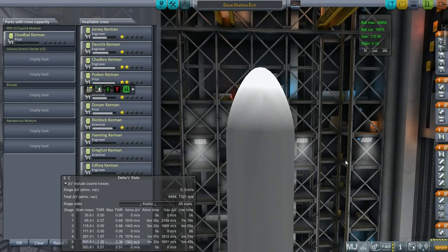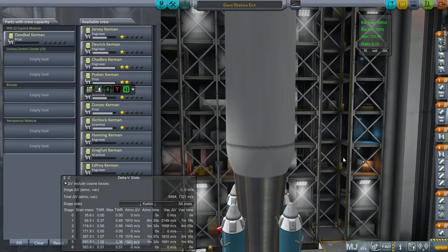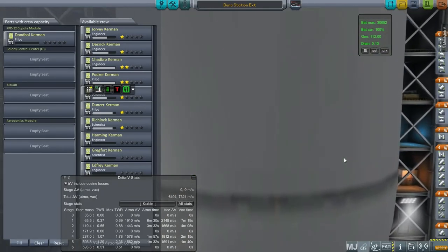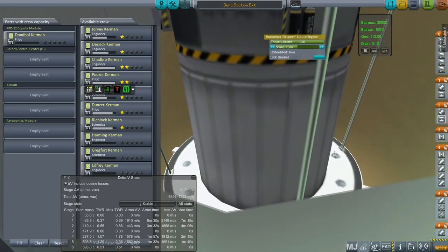Hello everyone and welcome back to my colonization series in Kerbal Space Program 0.90 beta. I've decided that we will continue operations around Duna, so I'm going to expand my station there and give it all the modules that colonization has for orbital stations. I'm not opening the fairings because for some reason that creates a little RAM spike.